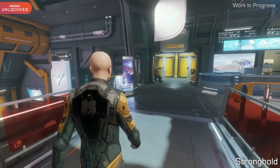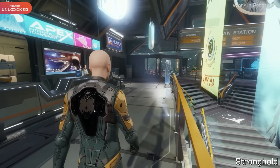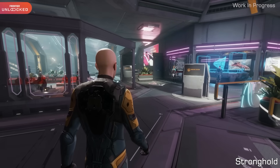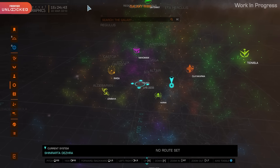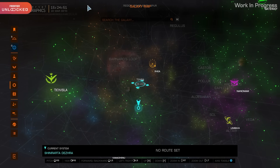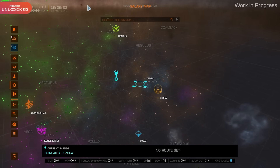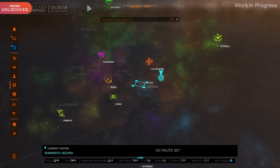Beyond just the visual representation within stations, Frontier discussed how improved accessibility and clarity will be taking place, extending beyond stations to affect the UI and the overall user experience. There are ideas to make better, easier-to-understand systems that track the progress of ongoing power struggles. For example, the Galaxy map is going to get a bit of a refresh. This represents a work in progress showing the Power Play map — previously it all looked like giant coloured bubbles and was very difficult to visually parse. This change makes things a lot easier to see, with a visual representation of a power's territory growing and contracting depending on the state of play.